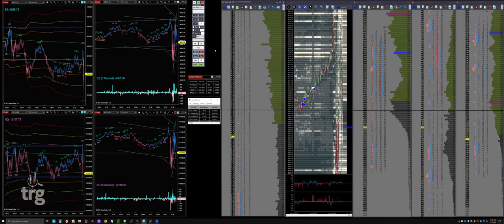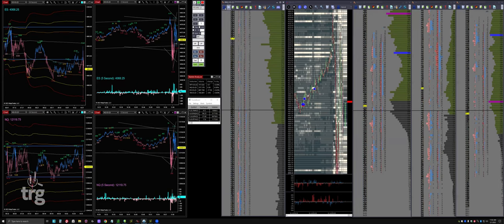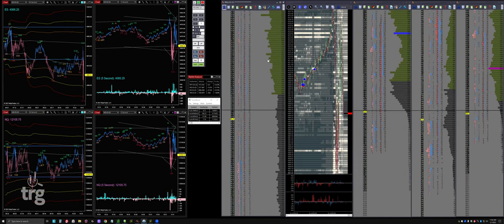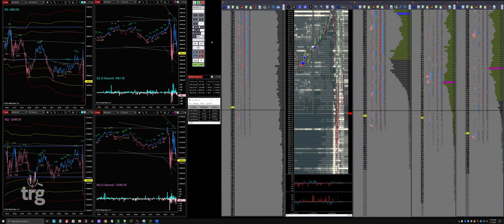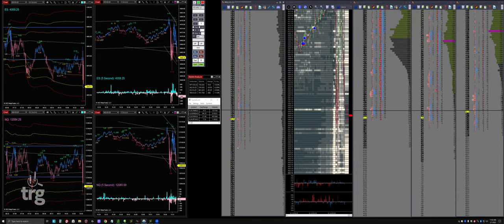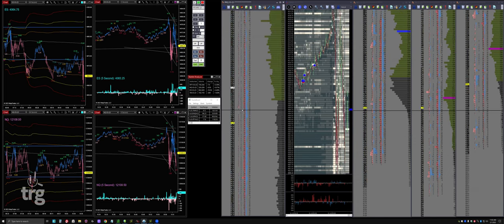Quarter point - interesting. So why is the market not liking that? I guess it's waiting to see what the press conference commentary is. That was what was expected, although a lot of people thought we'd go up a half. So this is basically just the expected number. The commentary is definitely key, and then obviously the press conference. Powell's going to explain why it's a quarter point and what that means for the future. I may nibble long down here - I like the low 80s area.